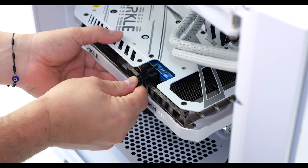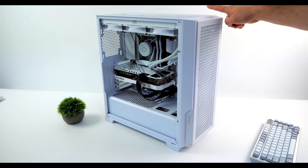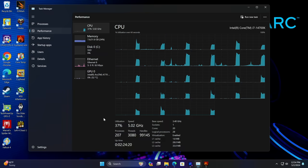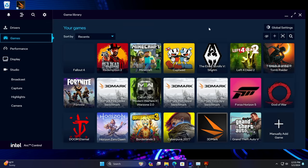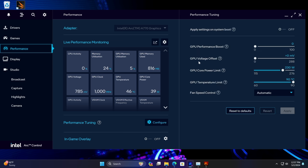I've got a lot of games that I want to test here, but I also want to do a little bit of performance tuning. We're going to do a little bit of overclocking to this A770 because that's how we're going to get really great performance out of this card. With these ARC GPUs, we've got access to the ARC Control Center. My favorite thing is the tuning section — we've got GPU Performance Boost, GPU Voltage Offset, GPU Core Power Limit, and our GPU Temperature Limit. We can also adjust the fan speed here.